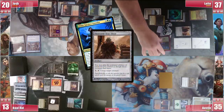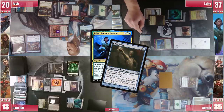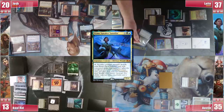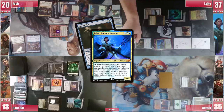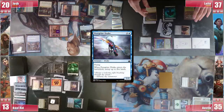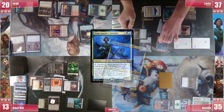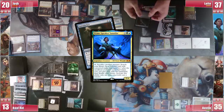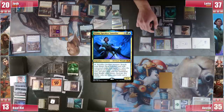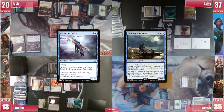He then activates Vanifar, sacrificing the Trophy Mage and fetching a Fate Stitcher. Because of the Elixir he is able to activate the Stitcher, untapping Vanifar, and activating her again, sacrificing the Fate Stitcher. This time he gets a Peregrine Drake, untapping his 5 lands. He then unearths Fate Stitcher and activates him to untap Vanifar, activating her again, sacrificing the Fate Stitcher and getting Tidewater Minion. With them he untaps Vanifar and activates her, sacrificing them to get the Deadeye Navigator, which enters soulbonding onto the Peregrine Drake.